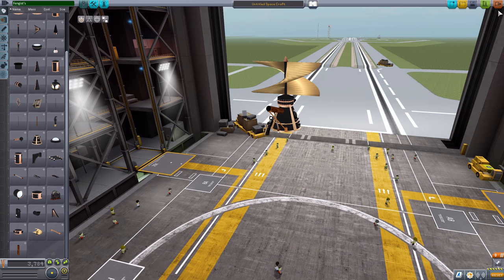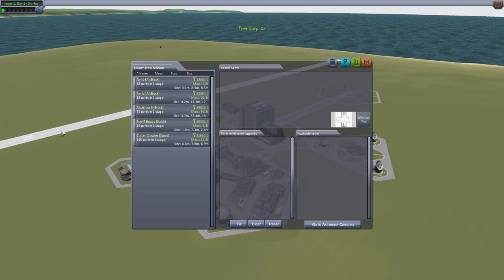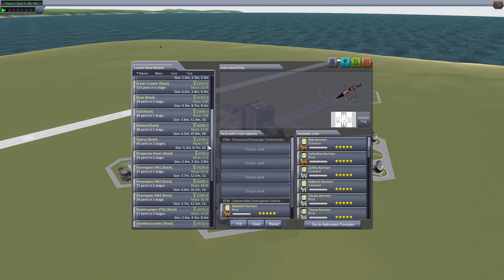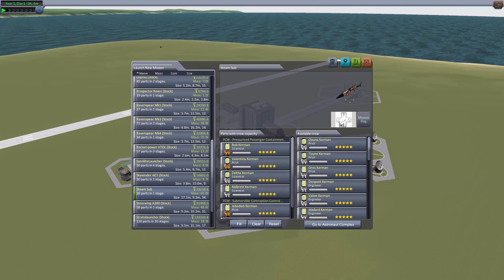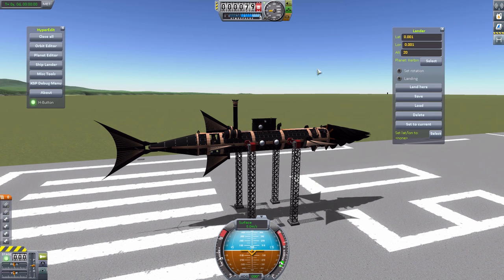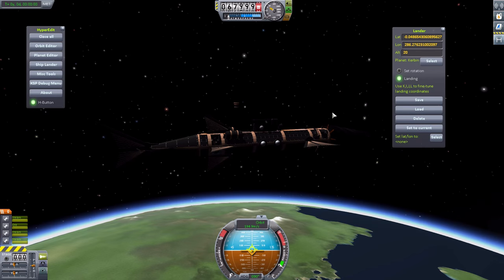And that is it for the parts. So let us actually go out and take a look at two different things I made to show off what you can do with it. The first we'll take a look at is what was meant to be created with this thing — the steam sub. Let's fill it with crew and go to launch. Normally I've been putting my ships in the water before we start, and that hasn't been going well, so let's just go ahead and launch this thing right off the bat.